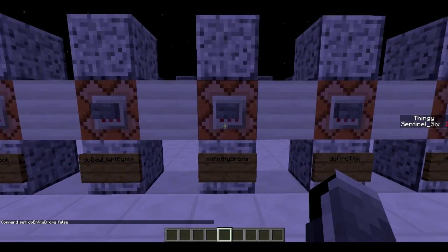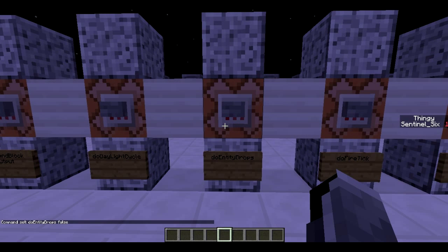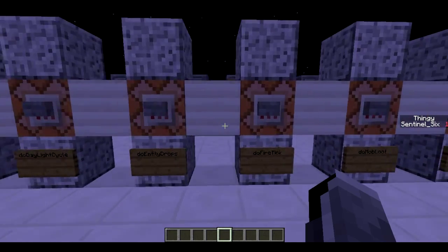Next is do entity drops. Do entity drops is basically if you want entities to drop things — to drop all kinds of stuff. Now this isn't just mobs; this is also all other kinds of entities like paintings and all that stuff. So yeah, that's pretty useful.